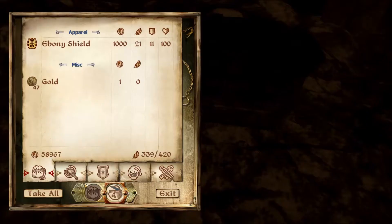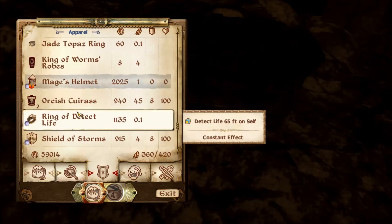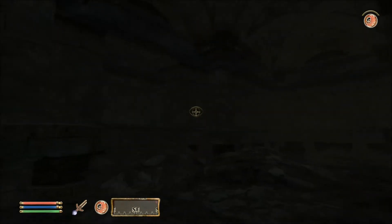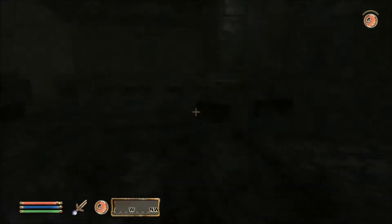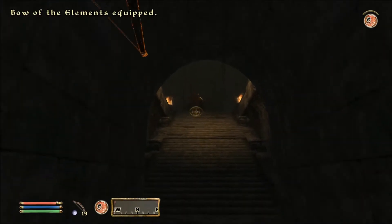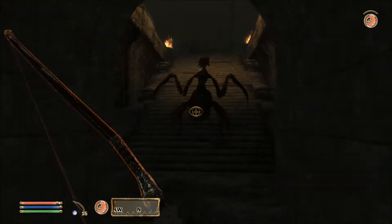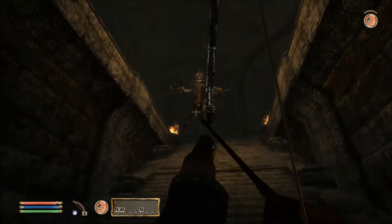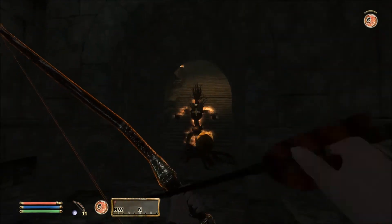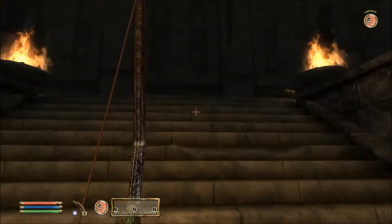A chest. Ebony shield that weighs less than but is worth more than the Orcish Cuirass. So goodbye. And a Null — had to be a Null. We've got some more Elytra Ichor and some more Bark. Woot.